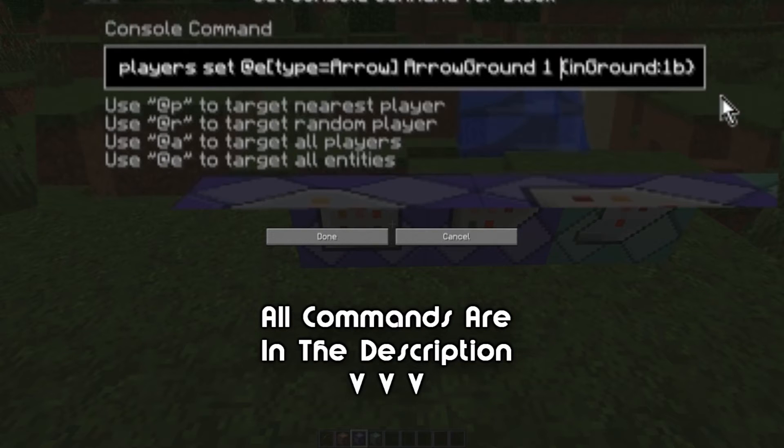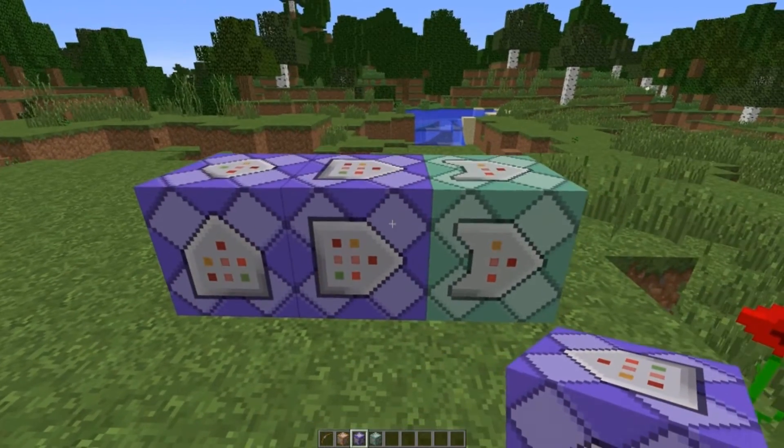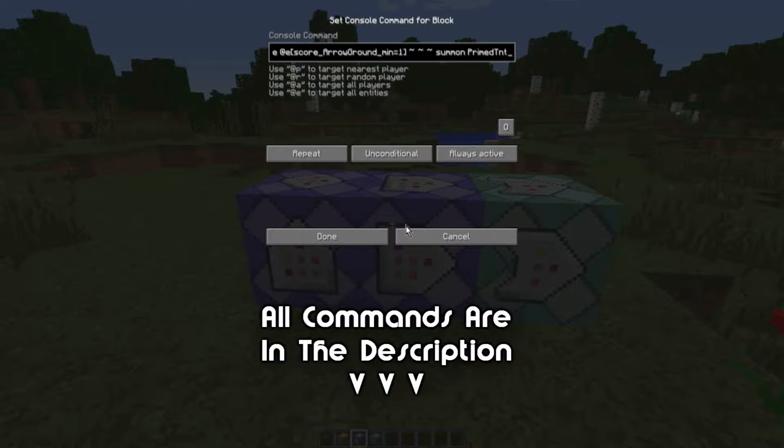This tag at the end is very important — otherwise it won't work. It'll just make it so it explodes instantly. You need to make sure you put this in. Everything will be down in the description so if you want to just copy and paste it you can. Now you're going to make this repeating and always active, and unconditional.